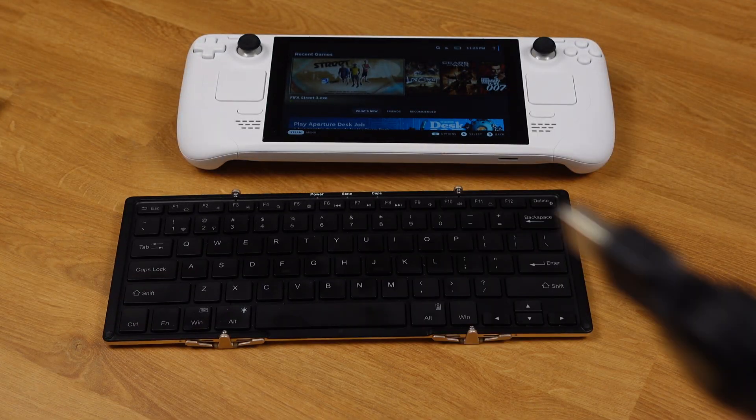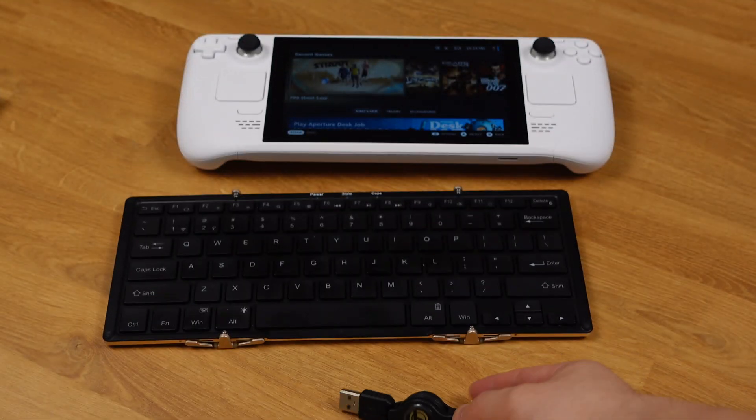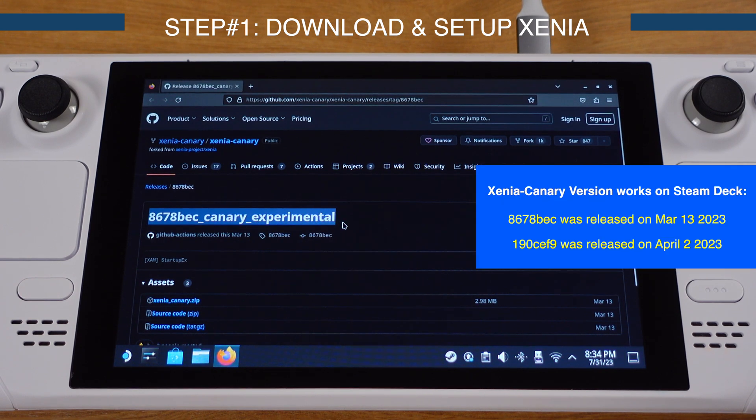To perform this guide you will need a keyboard and a mouse that can be connected to the Steam Deck — we will need to use them later in this video. Let's go to the GitHub website and download Xenia Canary. Make sure you download the 8678bec version which was released on March 13th, or you can use the 190cef9 version which was released on April 2nd. Just remember, only those two versions work with the Steam Deck right now.